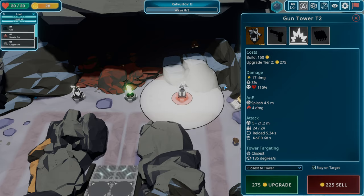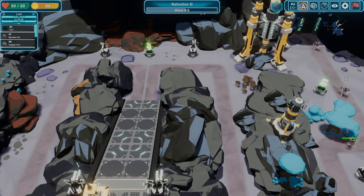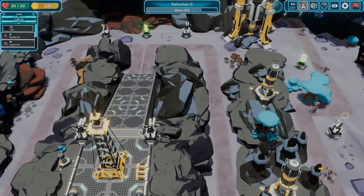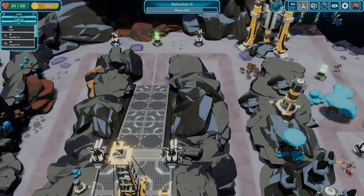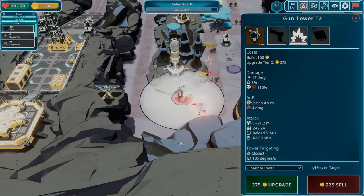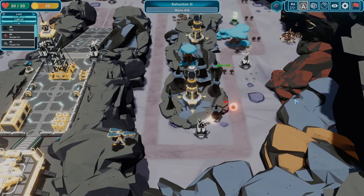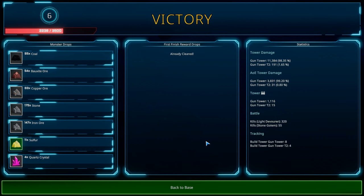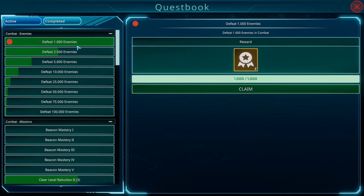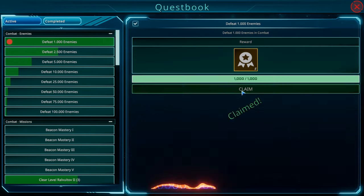Last wave — let's give this guy an upgrade. Little guys on the left, big guys on the right. I could throw an upgrade on that one. Continue — we got our rewards! Back to base. I think we need one more battle. We got a thousand enemies — good for five upgrade points. We'll spend those for the next battle. Yeah, we've got to defeat Ralvutov one more time.